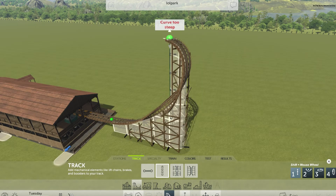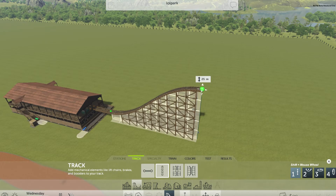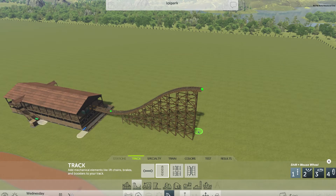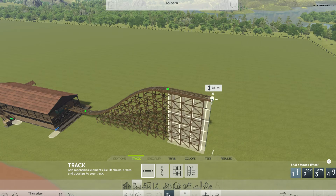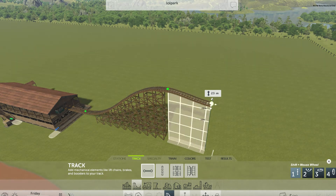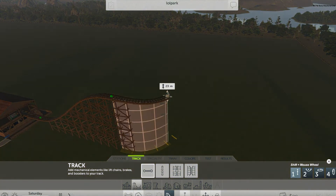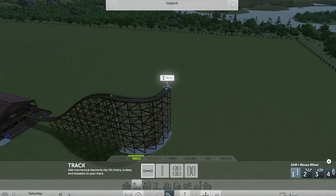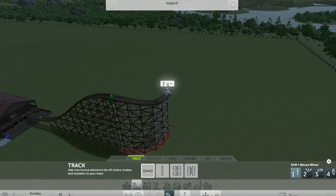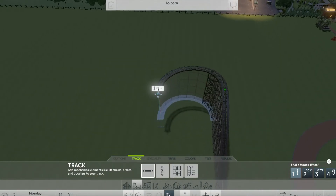Let's aim for about 25 meters — just the basic functionality to make it work. Once you've clicked, it stays and then you select normal track and it automatically continues. You use left shift and scroll to change height — about 23 meters — and the track changes color depending on whether the placement is valid. We've got a slow descent at about 21 meters on a rather large circle.